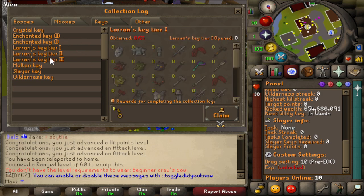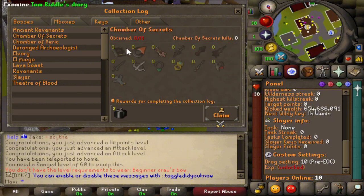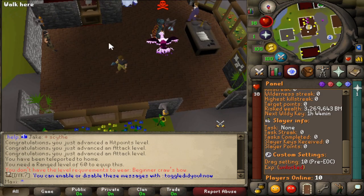There are heaps of key drop tables — there's three tiers of larynx keys, which is absolutely insane to me, being a wieldy man myself, so I'm all for that. There are Ancient Revenants, just so many custom items on here. Chambers of Secrets — you can get raid mystery boxes from that. There's just so much to do.